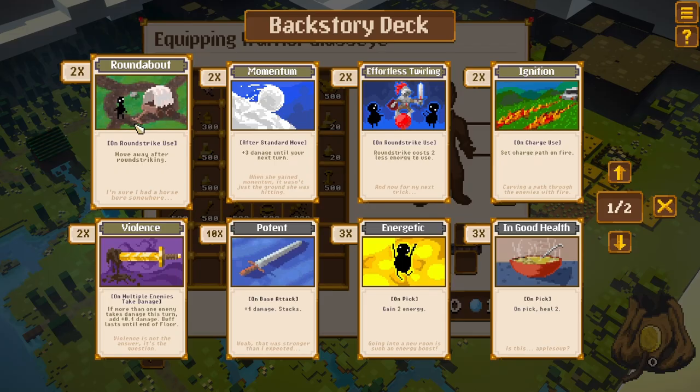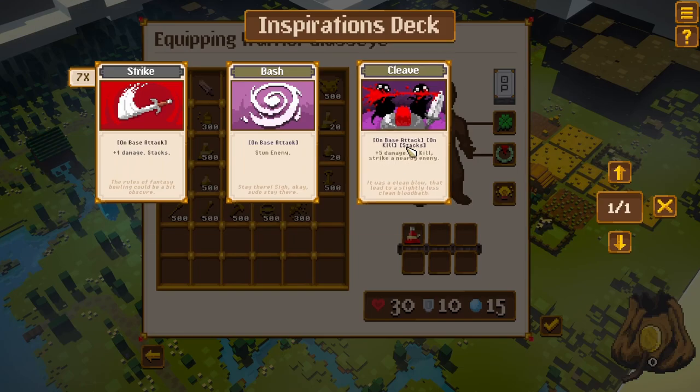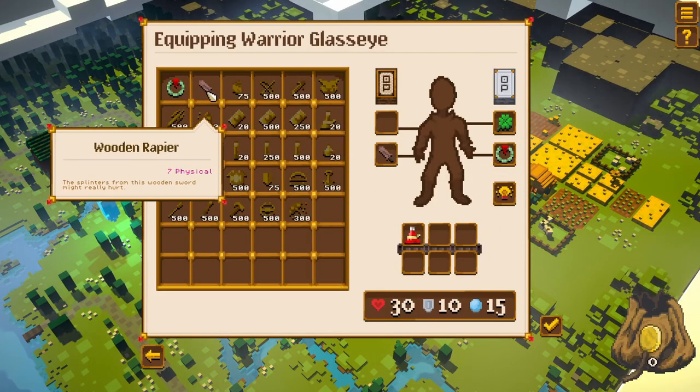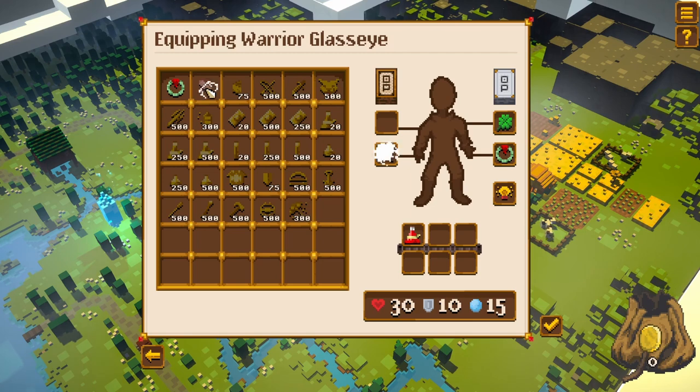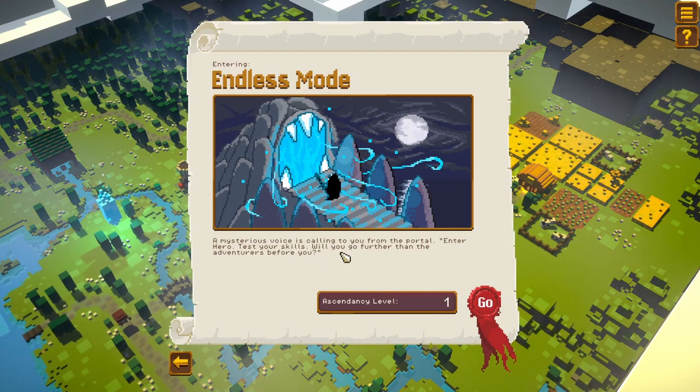We've got some cards — deck building. I'm going to assume that this deck is going to work for us. We have these inspirations, deck equipping warrior class. All right, let's give it a go — endless mode. A mysterious voice is calling to you from the portal. Enter, hero — test your skills. Will you go further than the adventurers before you?